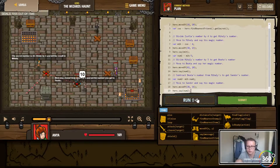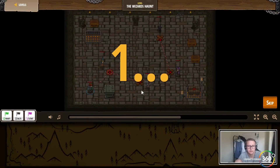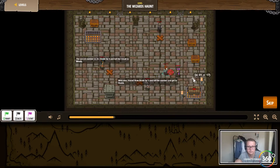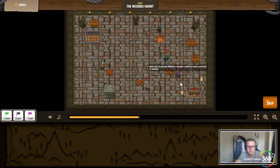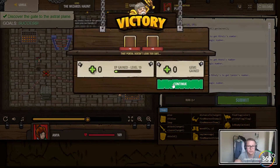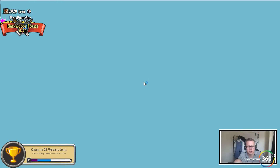Let's run this — actually let's submit it. I feel good enough to submit it. We go one, two, three, four. Alright, we got a new gate here — 25 variable levels! Pretty cool.